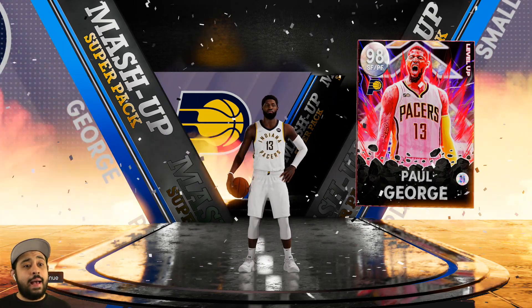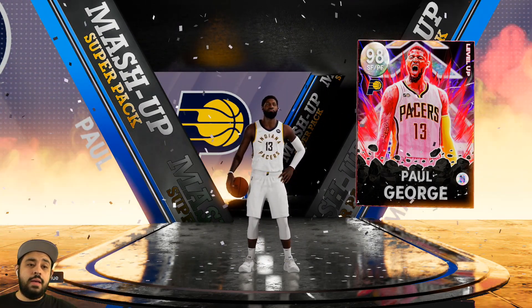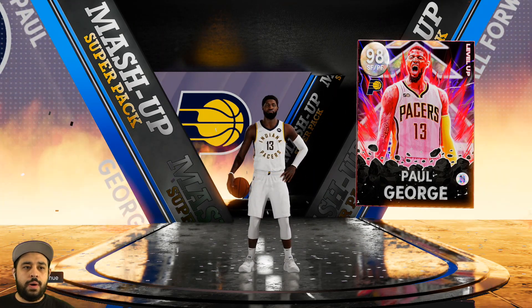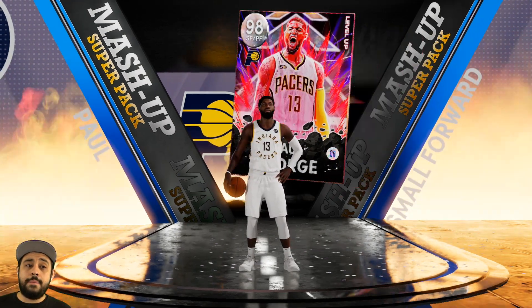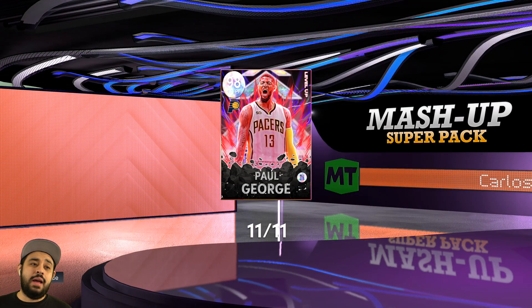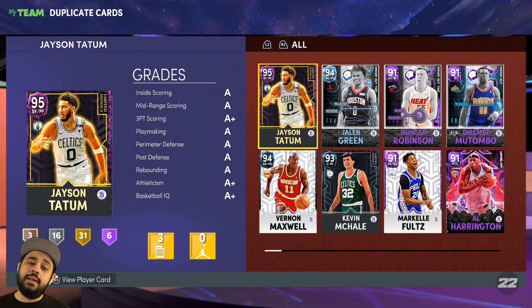The guaranteed opal — we were gonna get it regardless of what we got before. It's gonna be Paul George! East small forward, number 13, from the Pacers. It was guaranteed, you know. We get PG — does he go straight to my collection? And he does. I think I had everybody else though.